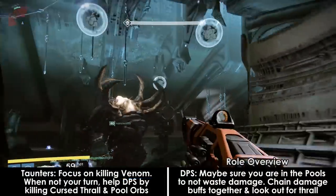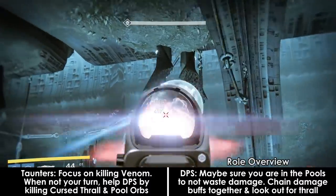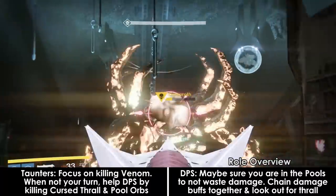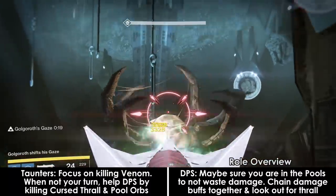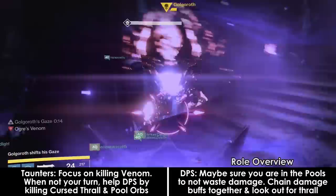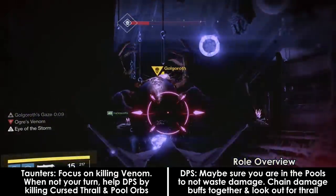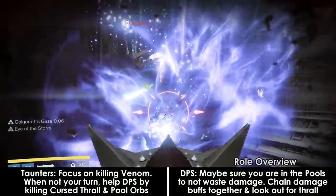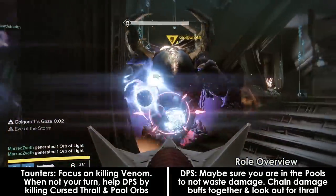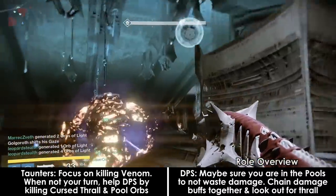At around 10 seconds remaining, unleash on your orb with a heavy machine gun for as long as you can. If you can kill it, great; if not, tell the DPS to finish it off. With about 2-5 seconds remaining on the other person's taunt, taunt Golgoroth by shooting him in the glowing spot. You should continue shooting at the back of his head for as long as you can — do not assume a couple of shots will always be enough. Shoot with around 2-3 seconds remaining to give yourself ample time to taunt.